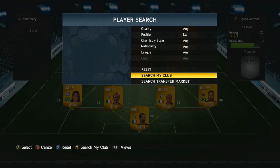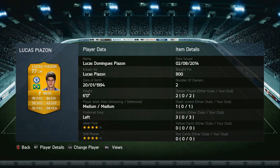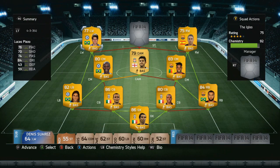As for our left winger on the other side, we've got Lucas Piazon — now 77 rated with his upgrade. He has got some very good stats and does manage to get quite a few assists.